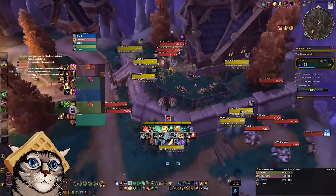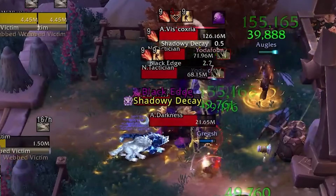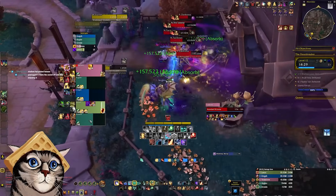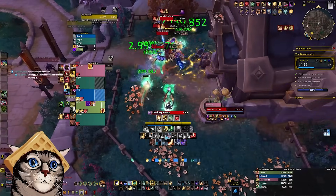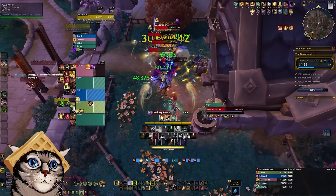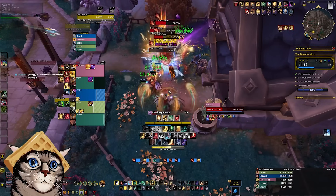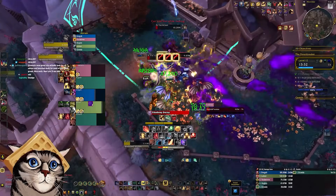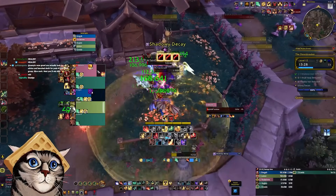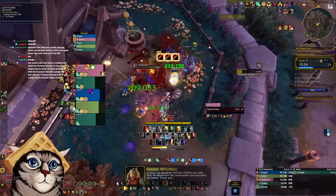The last mini boss is in house 14, up on the hill on the other side of town. This boss casts Shadowy Decay, a large pulsing group damage ability. There are large damage over time debuffs going out here, so be careful if you have one of these during the group damage. You're seeing a pattern: you get heavy debuffs and also heavy group damage. This spot is by far the easiest to accidentally pull random mobs, so try and be conscious about your positioning when you have to move from the frontal attacks.